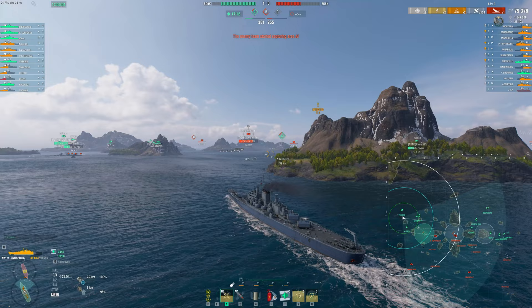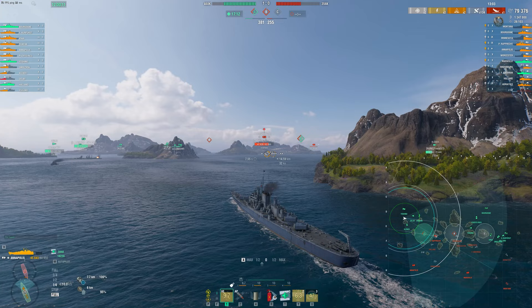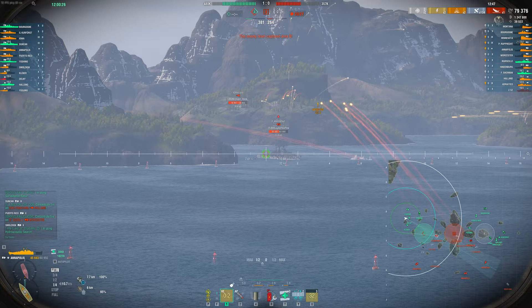The AP is no joke on the Annapolis either — it's Des Moines AP, and we all know it's pretty good. In that burst fire, if we can hit the right parts of the ship, it does so much damage. I did it right as I'm getting behind island cover so that Annapolis can't follow up, and we go dark even though the Prince Ruprecht is right in front of us. The Holland is spotting us from the cap.